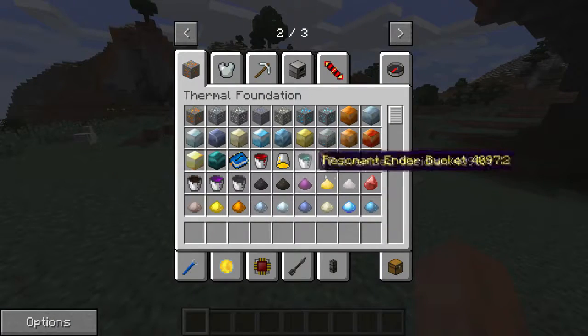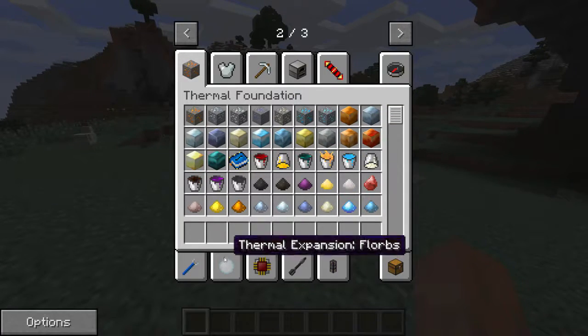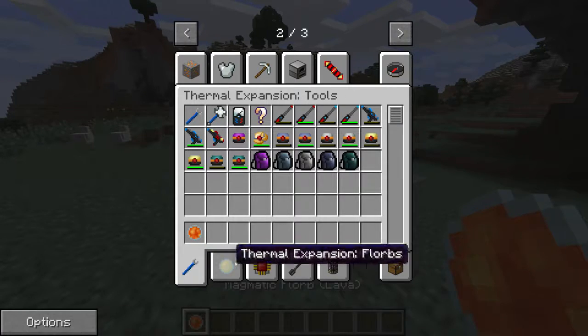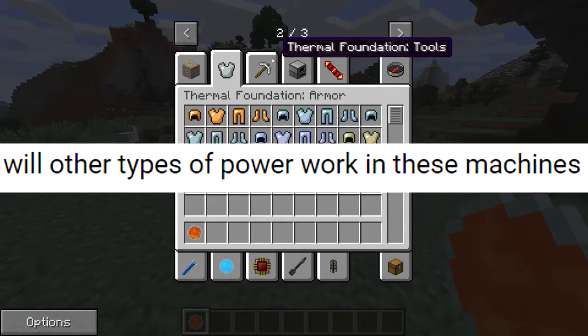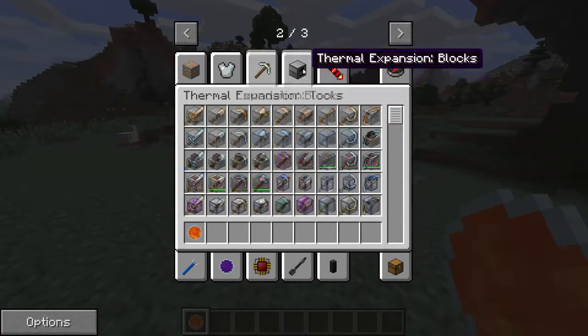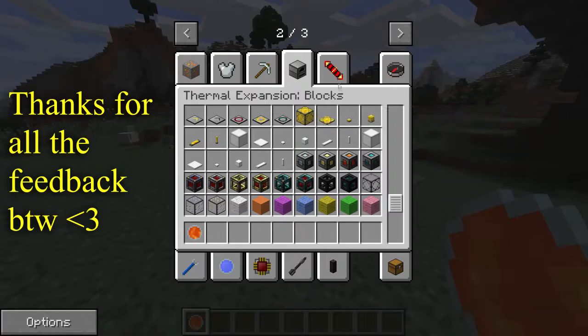The decision to make our mod require Thermal Expansion, and more specifically the energy produced by the generators in the mod, called RF, or Redstone Flux, came after multiple suggestions by the community to implement RF compatibility into our previous mod, Fusion Warfare. Thermal Expansion is core to many mod packs already, so you won't have to go out of your way to download it.